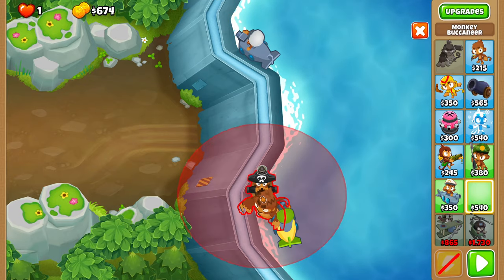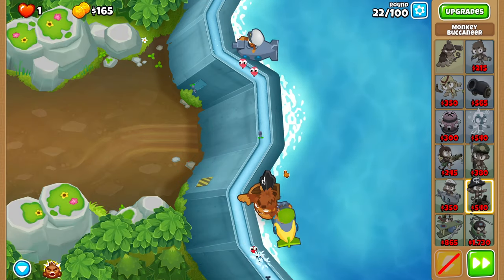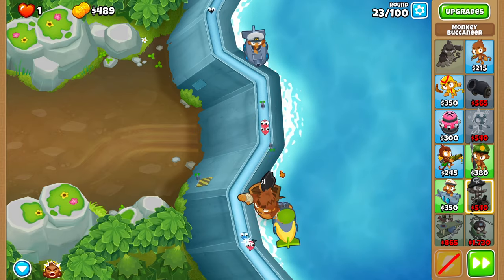Before round 22, place a boat right over here as bottom-left as possible above Pat. This guy will end up becoming our Carrier Flagship later, and just helps a lot.